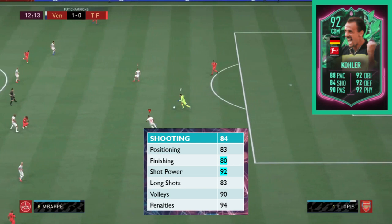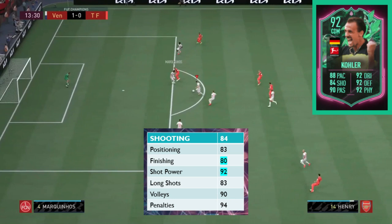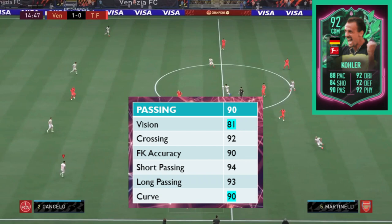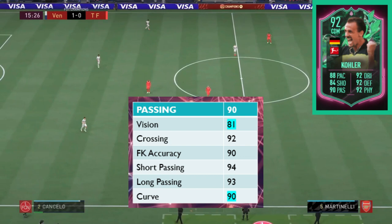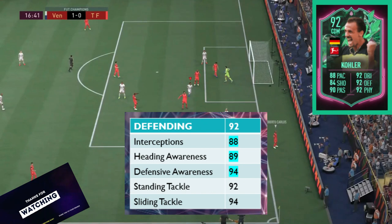Shooting: he has 84 shooting with 83 positioning, 80 finishing, 92 shot power, long shots at 83, volleys at 90 and penalties at 94. The long shots and shot power are probably going to be handy on the edge of the box if you are using this as a holding CDM. With passing, we've got a 90 rated overall with 81 vision — all other passing stats above 90. If they had just corrected that vision it would be spot on. You might increase this if you pop an engine on it.